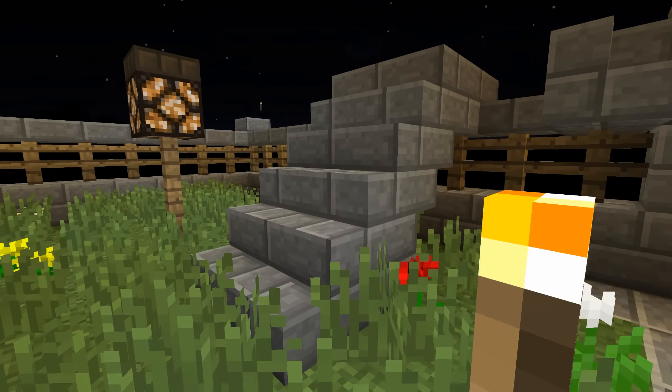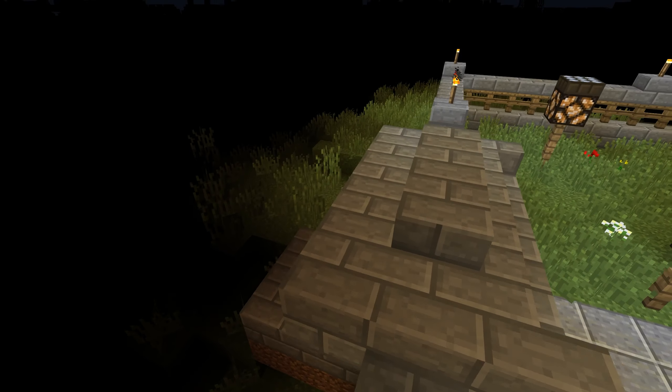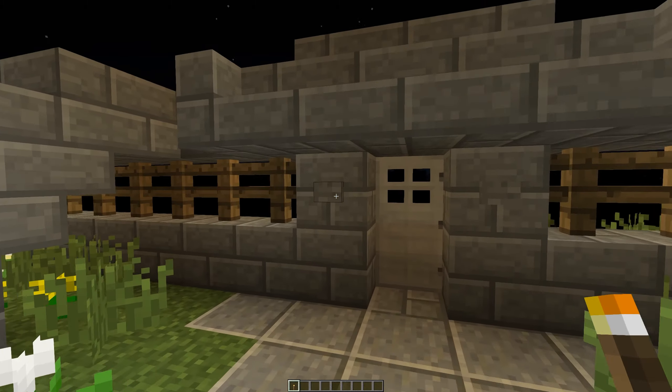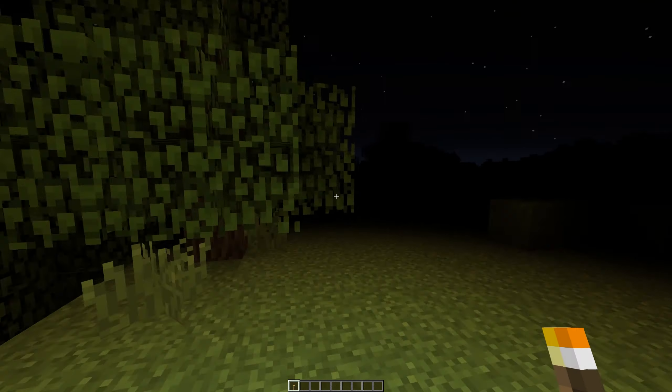Let's start with the Hardcore Darkness mod. It removes the minimal light level for Minecraft, making it incredibly dark and impossible to see around you during the night. When using Hardcore Darkness, I'd recommend installing Optifine too, so you have access to dynamic lighting. Doing so will allow you to walk around with a torch in hand, lighting up a small area around you.